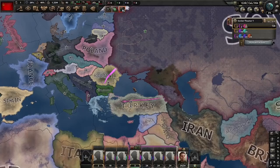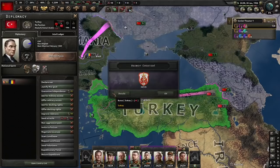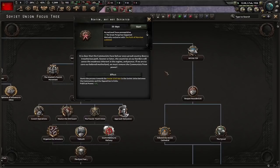And that is all our prep out of the way. We're not going to be doing a focus so we can get a justification going against Turkey as soon as possible. Let's go to speed 5 and begin. At the end of January with 50 political power, let's begin our justification on the Turks.